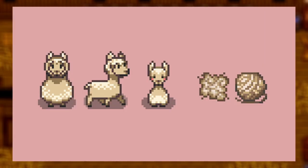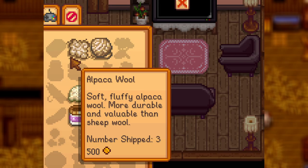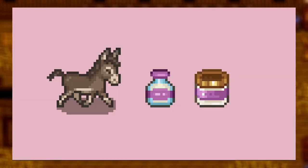Up next, almost at the end, we have the Alpacas mod. This adds alpacas as a brand new farm animal and introduces alpaca wool and alpaca yarn as new products. Alpacas are super cute animals and I love the fact that we can have them in our game — this version of them looks super cute, I'm obsessed.